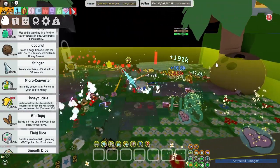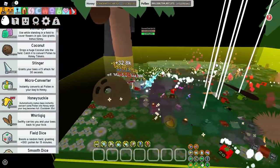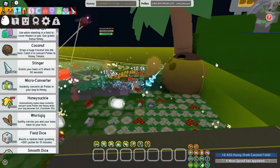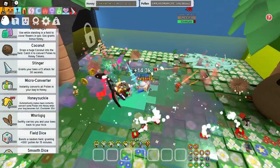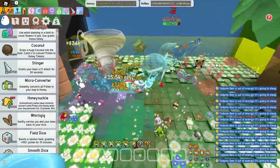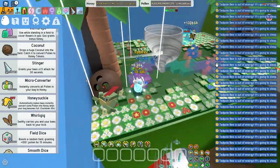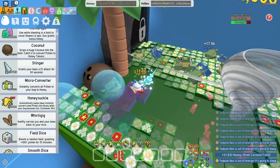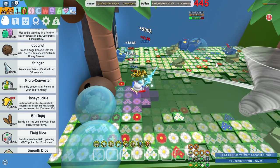Oh my god, they're doing like no damage and they're slow — they can't even catch up to him. Look at how slow they are. I'm just going to summon some frogs. Oh my god, that is a lot of frogs! Look at all these frogs — they've already gone to sleep. What is this? Why are they so weak?